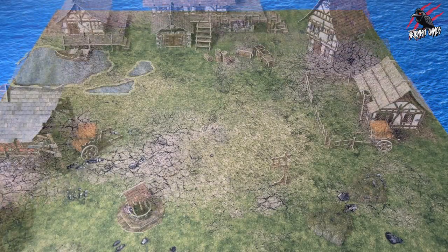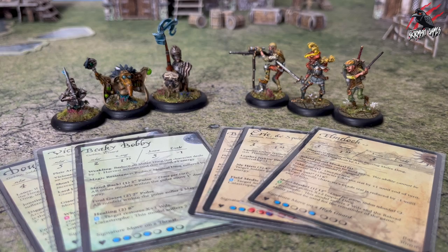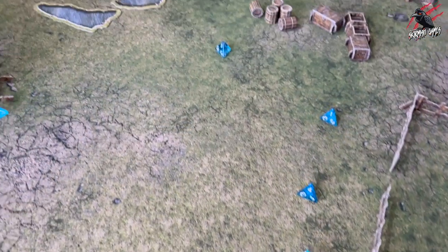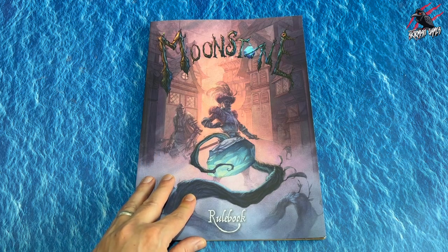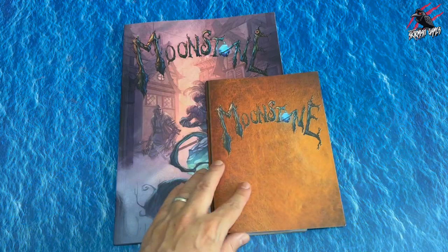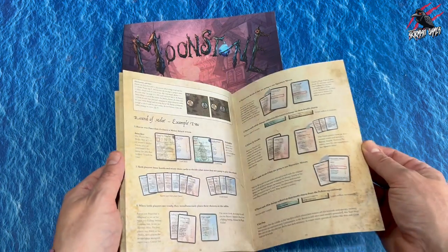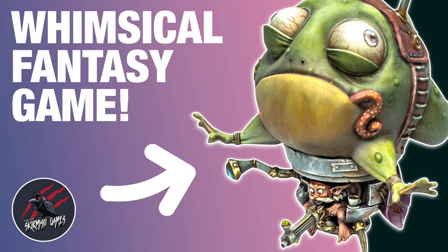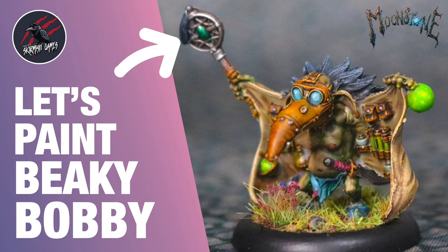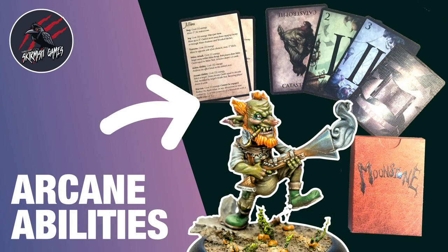Now you've got everything you need to know to play your first game of Moonstone. I hope you found this video helpful — it's really good to watch the video alongside the book and then get some models out and play through it. The additional videos will help cement the basics and go over some examples. So now it's time to get hold of that rulebook, grab yourself a starter set, and get playing Moonstone. I'll be covering all aspects of the game in my Moonstone series — book reviews, painting guides, narrative backgrounds, and example videos for melee attacks and arcane abilities.